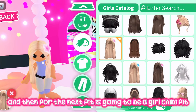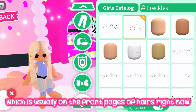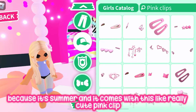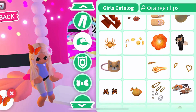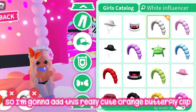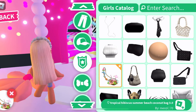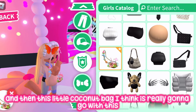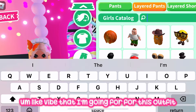For the fifth and final fit, it's going to be a girl chibi fit. I'm adding this cute blonde hair that's usually on the front pages right now because it's summer, and it comes with this really cute pink lip. This outfit is going to be orange themed, so I'm adding this cute orange butterfly clip, a really nice white headband, and this little coconut bag that I think goes perfectly with the vibe.